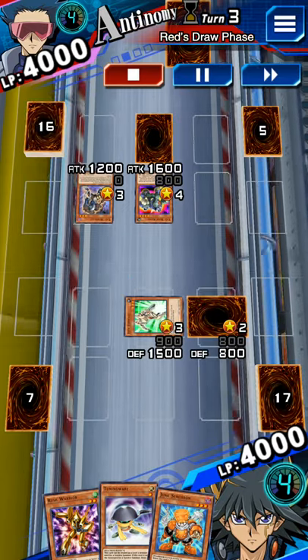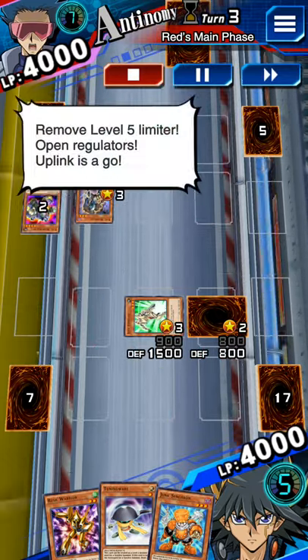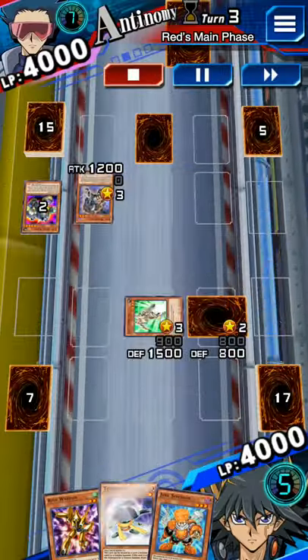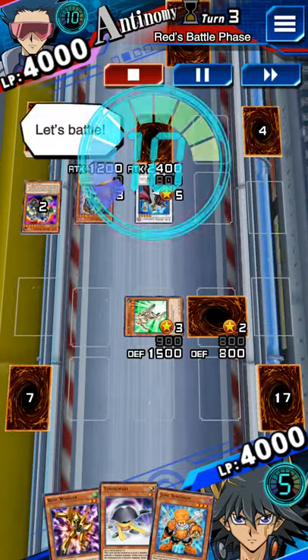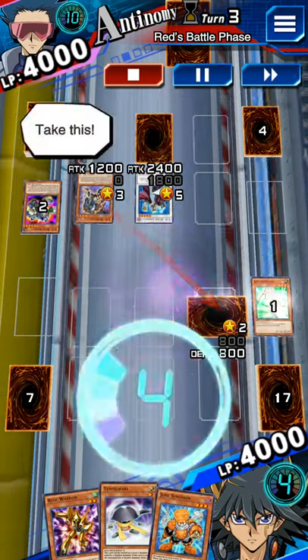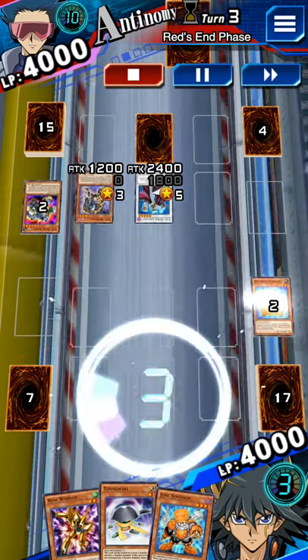It's my turn. I draw. Tech Genus Gear Zombie! Remove level 5 limiter. Open regulators. Uplink is a go. Synchro Summon! Power up, Tech Genus Hyper Librarian! Let's battle! Attack, Tech Genus Hyper Librarian! Take this! I attack with my monster! I end my turn.